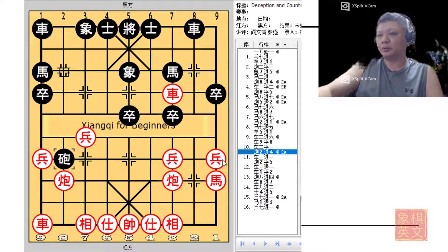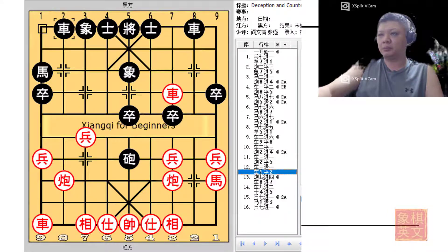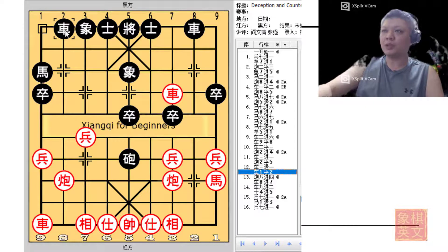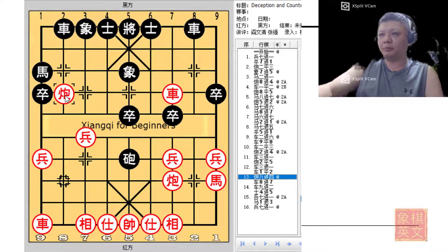So r2+4 is played and red accepts the sacrifice. Black gains a headhunter cannon. This is a very important move because red must guard this line. Once the chariot was prepared to attack, it would play r1=2, which would be met by red's c8+4, whereby the cannon would now advance forward and be protected by the chariot. Within a span of a few moves, black's attack has been resolved.